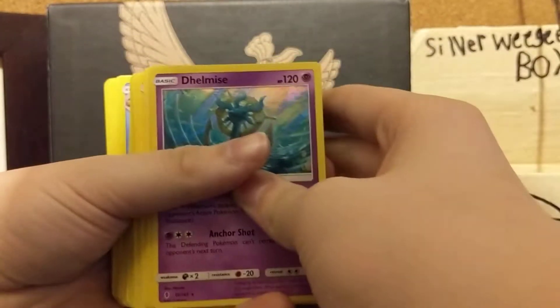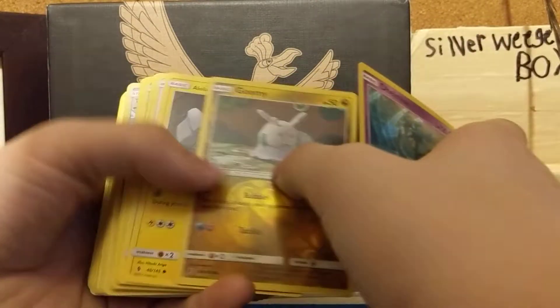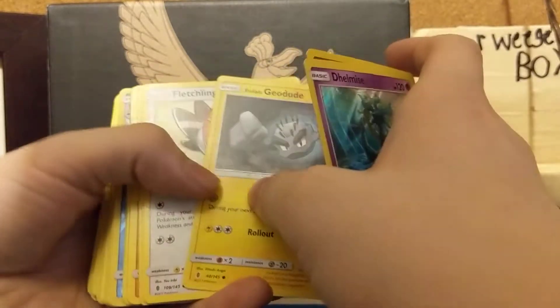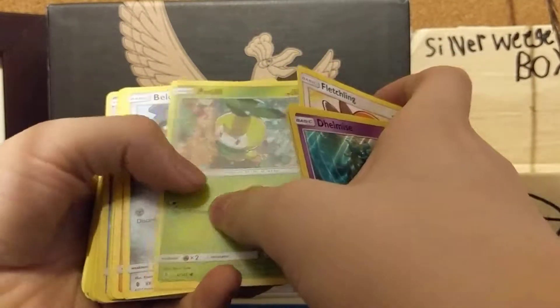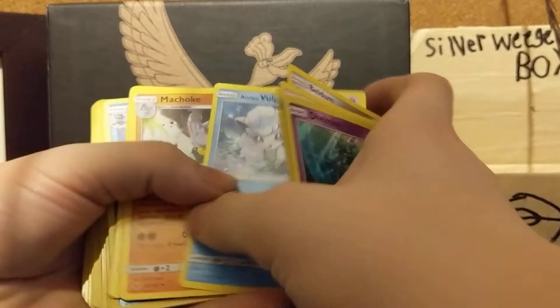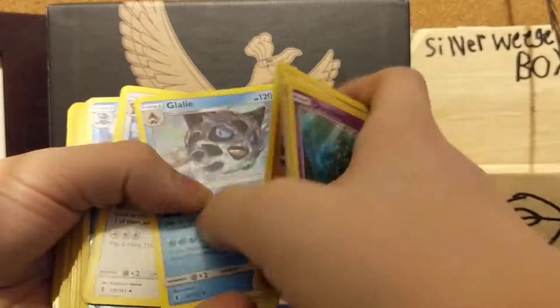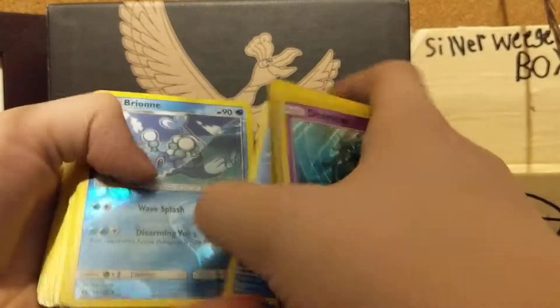Okay, so these are some ones I got from my openings: Delmize, Agumi, Geodude, Alolan form, Fletchling, Petzalil, Beldum, Alolan Vulpix, Machoke, Laylee, Watchhog, Steel Energy, Cloyster, Bryony.